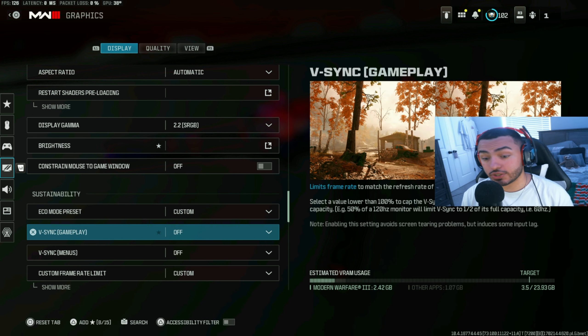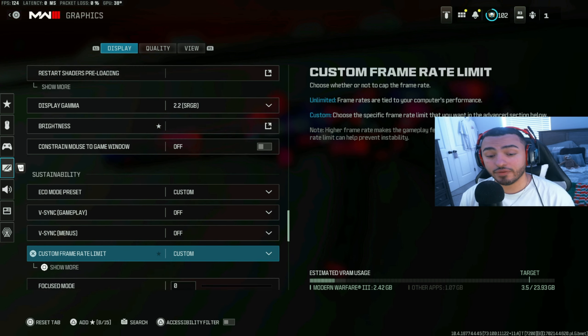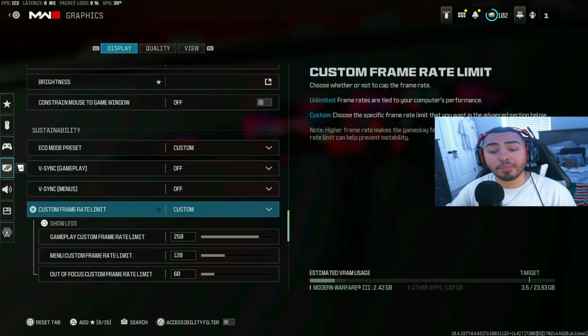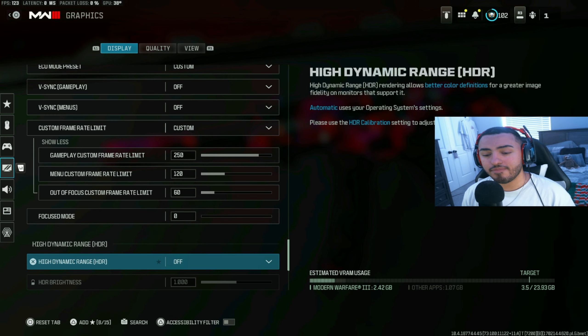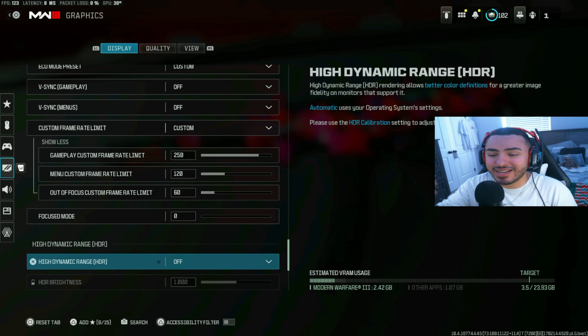I put display brightness to 60 — I like to see my enemies clearly. Anyone running 50 or 40 is a bit nuts. For eco mode, this is really important for those of you losing frames in Warzone specifically: make sure this is set to custom and turn off both V-Sync Gameplay and V-Sync Menus. For custom frame rate, set it to whatever your GPU and CPU can handle.